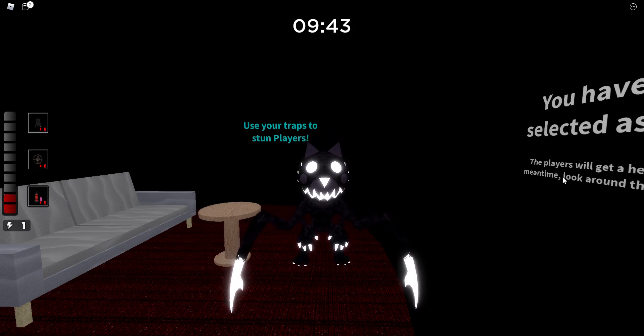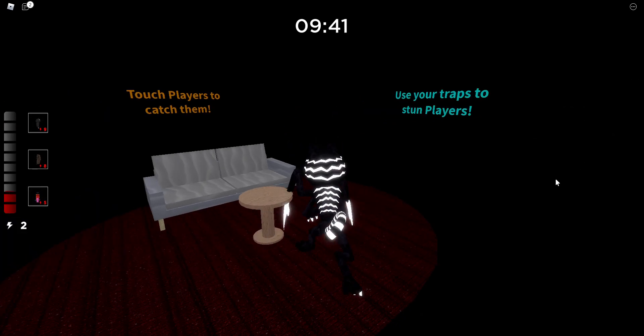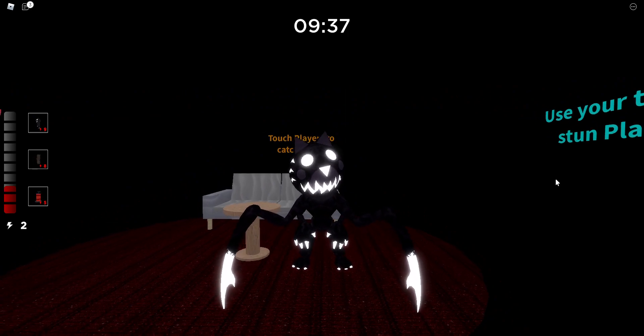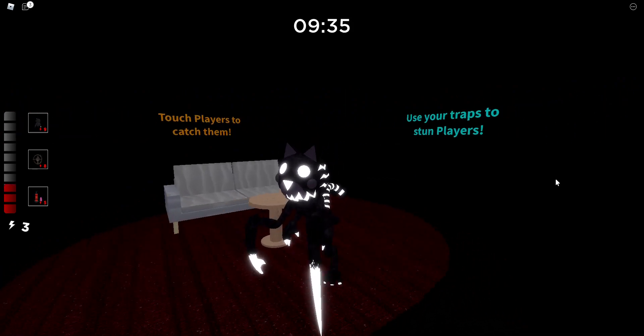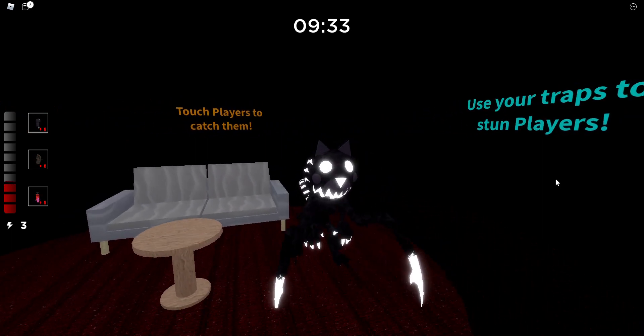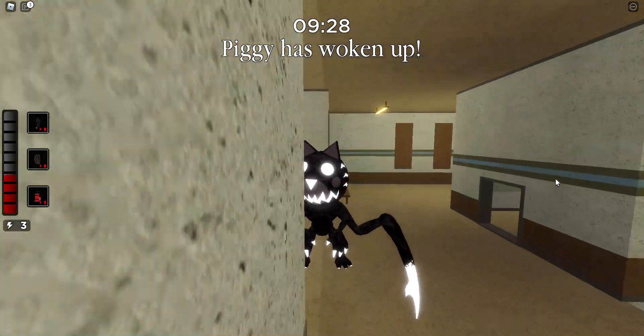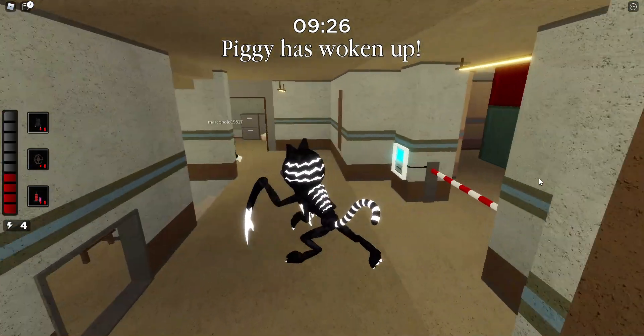Hey guys, today we're back onto another video. We're gonna be playing Piggy because we're gonna be playing the Ombra skin, aka the bot of the Breakout chapter, also known as Tigris CFC. This is the bot that was chasing us in the Breakout chapter, and you earn the skin whenever you complete that chapter.